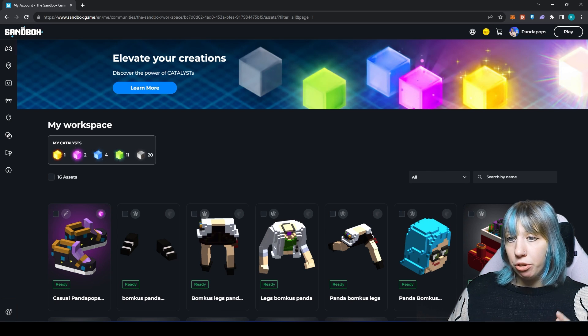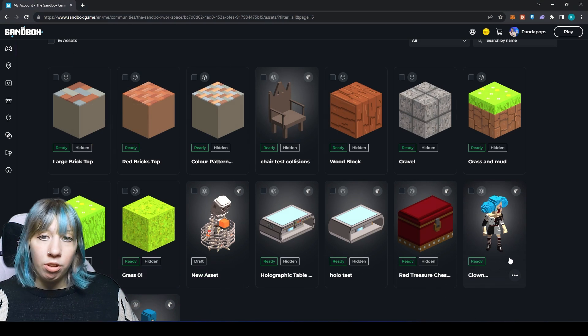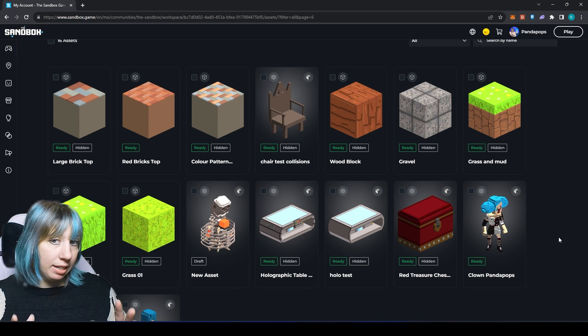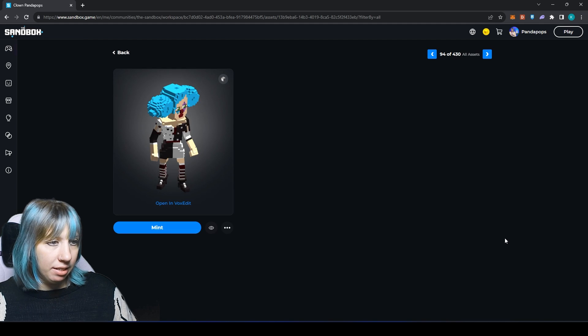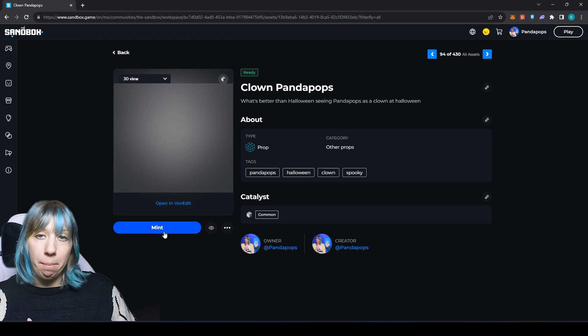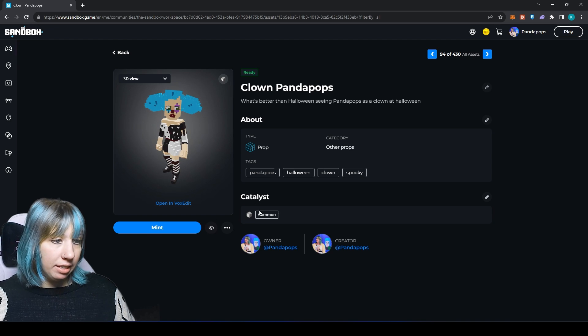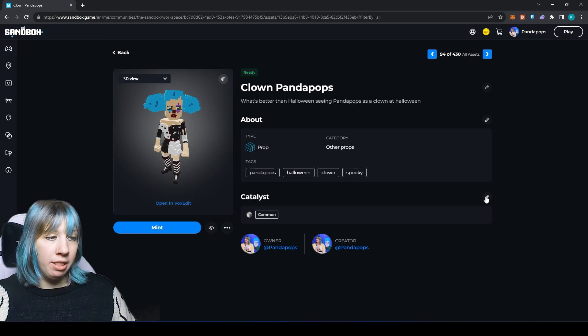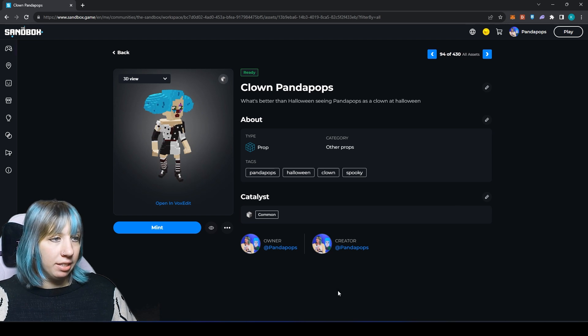At the top of your workspace you will see the catalysts that you currently own. Once you have located the asset you wish to mint, select it and you'll be able to click Mint. This is also where you can edit the catalyst — if you wish to change it from common to a different catalyst, you can select it here and change those stats.